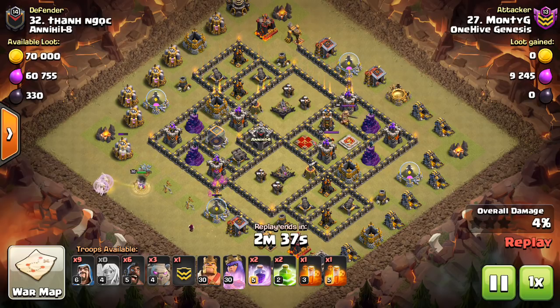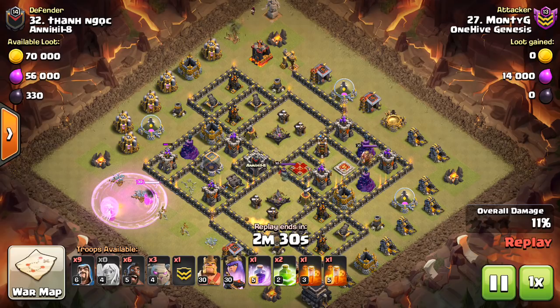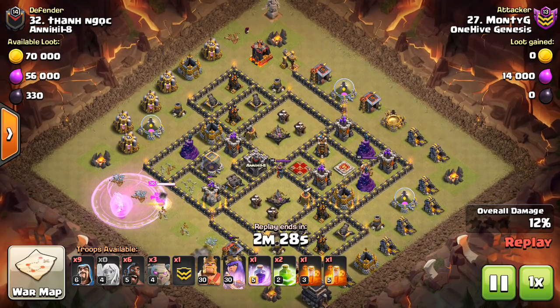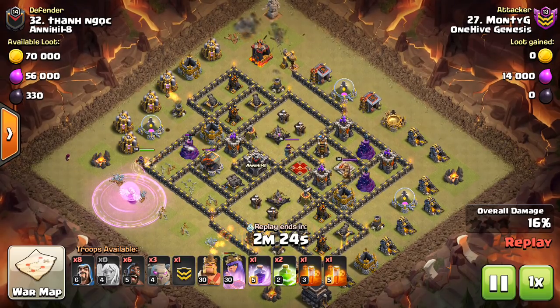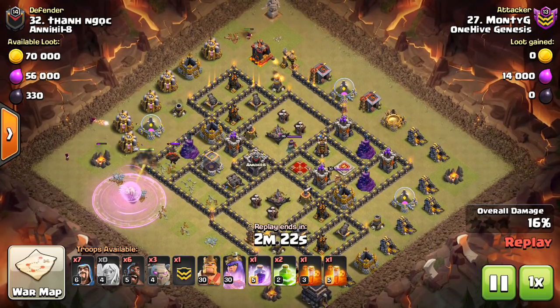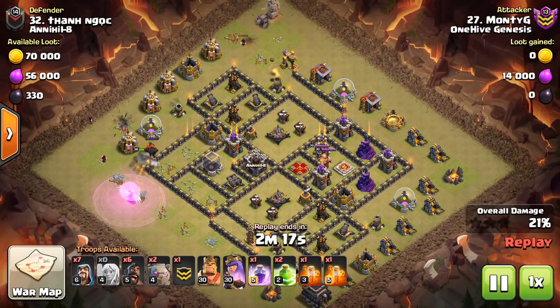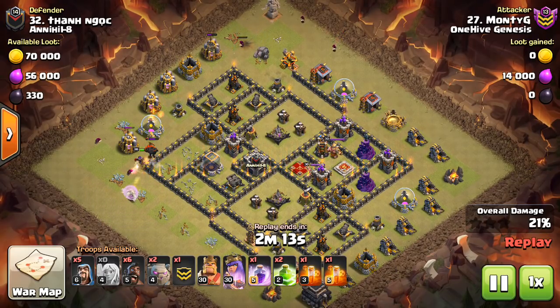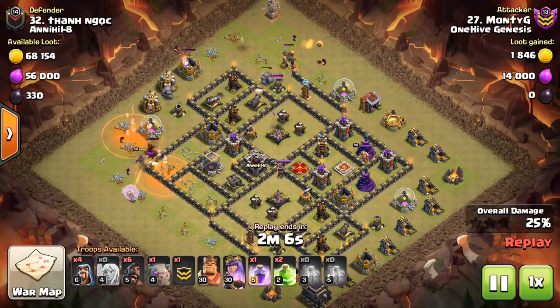This one has a queen walk, which is very interesting. I think the queen walk can be very powerful when paired with the kill squad, because you can do the queen walk and then after it's complete the healers can continue to heal other stuff inside the base. Both attacks are by Monty G — good stuff. He's been using these attacks really successfully, and I don't know if it'll specifically be called the Monty G, but you guys can see the results in these two attacks.